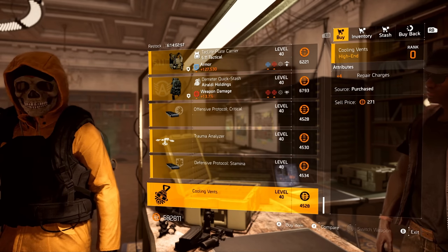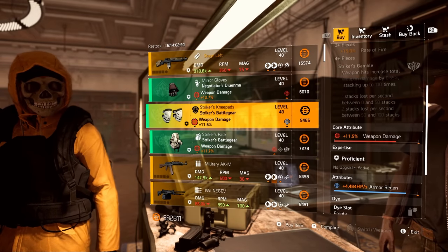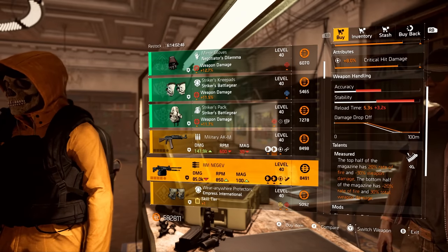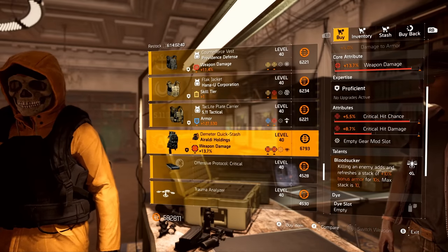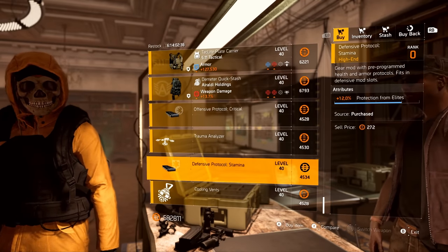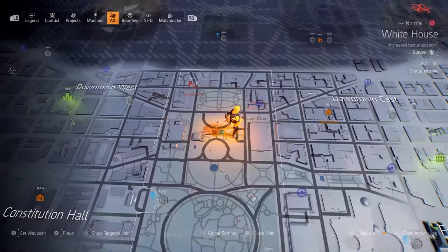And last is the Hive plus 4 repair charges. Must-buys from the Clan Vendor: Strikers with armor regen, Strikers with crit damage, Negev with Measured, Empress with high skill haste, and the Aroldi double crit backpack — to go with that Protection from Elites mod. There you go. That is it for the Clan Vendor and Base of Ops.